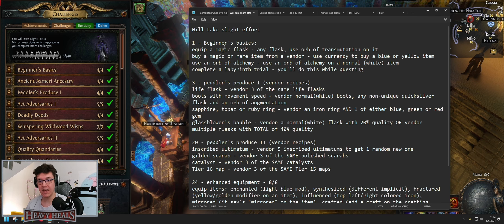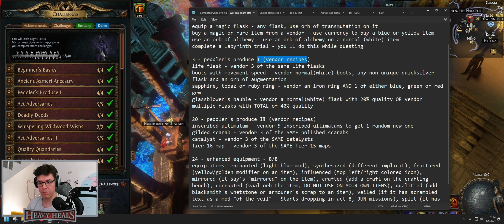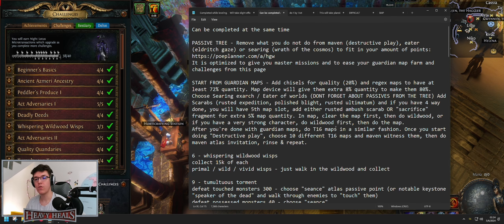Now I'll go into challenges that take slight effort before going into those that can be completed at the same time. Slight effort basics: follow the vendor recipes — I've written them all. Peddlers produce as well; these are actually vendor recipes and buy-from-vendors. Vendor recipes to enhance equipment: basically equip items that are fractured, split, and so on. Pay attention to the modifiers, equip the item in maps, toss it away, and that's it. For veiled items, Jun everything — the rest is written.